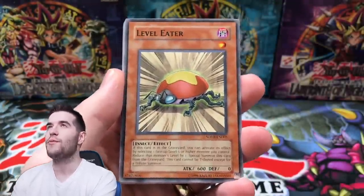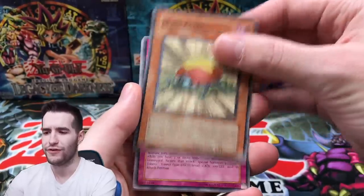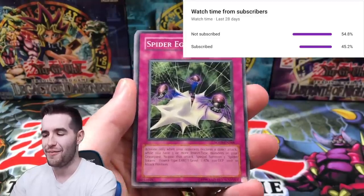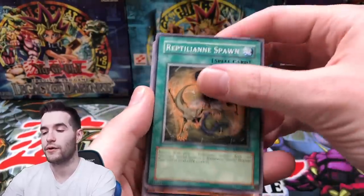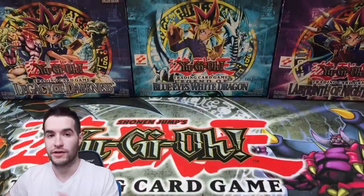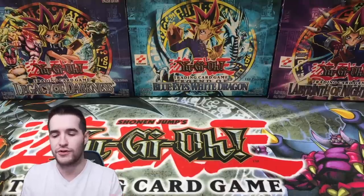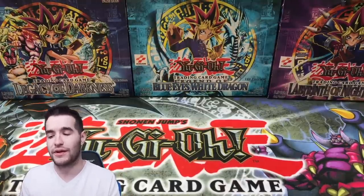We have Stardust Overdrive — can we pull the Ghost Rare in the final pack? Hit the like button for luck if you believe, and don't forget to subscribe. And if you guys want to get in early on the box break — whenever we do them — just become a YouTube member. You'll know early. You also get a discount, which pays for the price of your membership. That's pretty awesome.